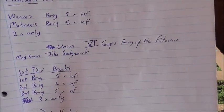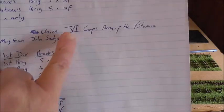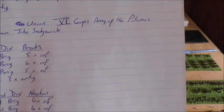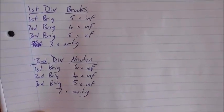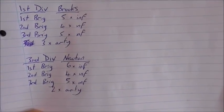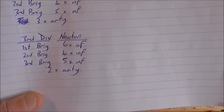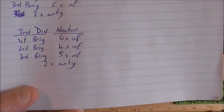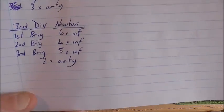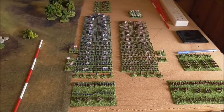Coming up to attack them will be the Sixth Corps of the Army of the Potomac under Major General John Sedgwick. He's got the First Division, which consists of three brigades and 14 infantry regiments plus three artillery pieces, and the Third Division, which also consists of three brigades with 15 infantry regiments plus two pieces of artillery.